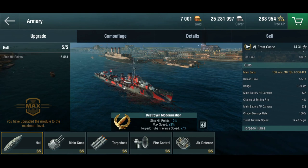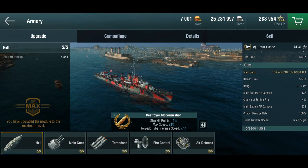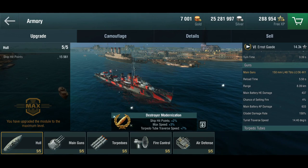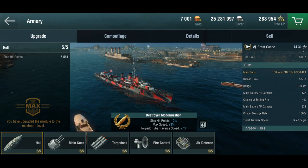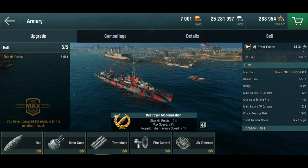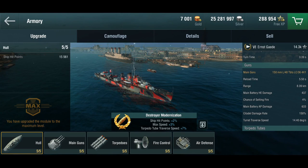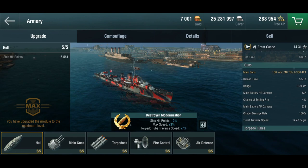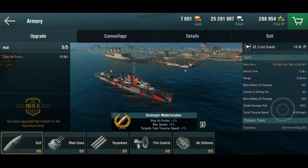Unlike the T-22 before her, which had 105-millimeter guns because she's a torpedo boat, this being an actual destroyer gets four 150-millimeter main guns. These are very comparable to the guns on the Königsberg or Nürnberg, or the secondaries on the Bismarck. They have a rapid 5.5-second reload. Being German guns, their HE damage isn't great, but armor-piercing damage is pretty good — excellent against destroyers, and even usable against cruisers or battleships if you can target the superstructure or get plunging fire.